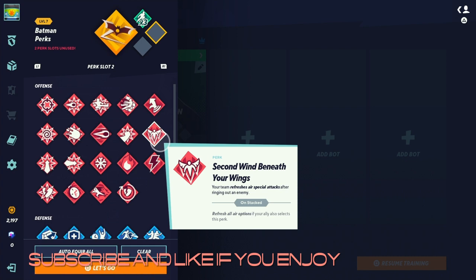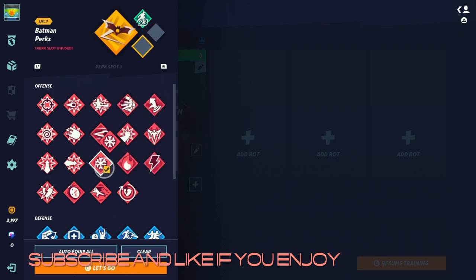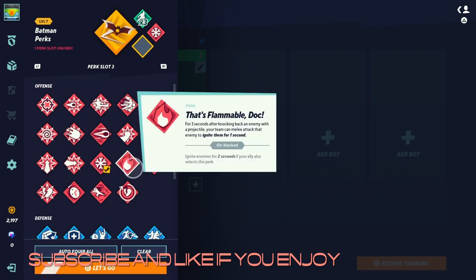For the first damage perk we have Ice to Beat You: your team's projectiles deal one stack of ice to enemies not affected by ice if the projectiles knock enemies back. Then we have That's Flammable Doc: for three seconds after knocking back an enemy with a projectile, your team can melee attack that enemy to ignite them for one second. So after hitting someone with Batman's Batarang, they get ignited for one second.